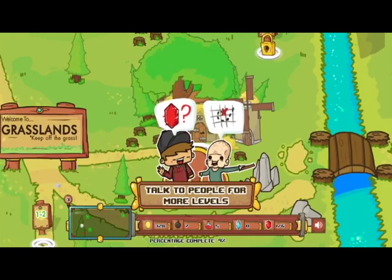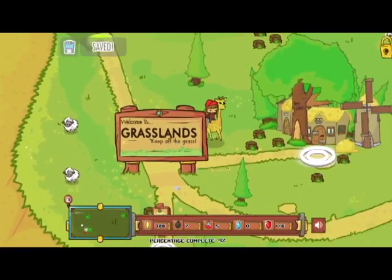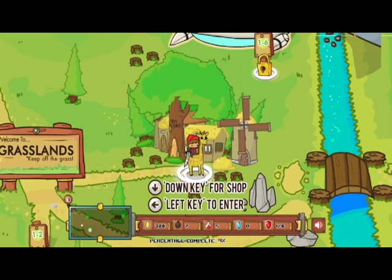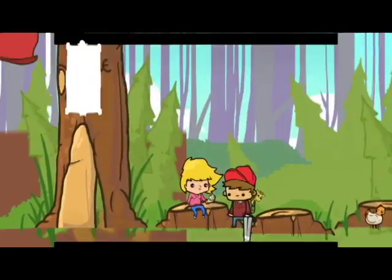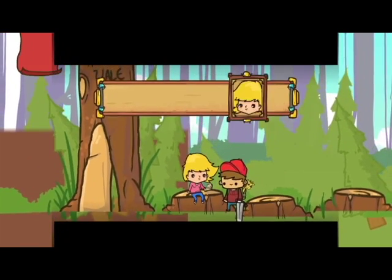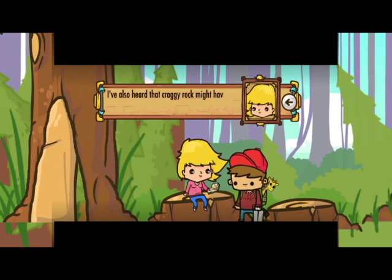Talk to people for more levels, okay, sounds good to me. Go back here and it's saving. Left key — I was hitting control, not very good at that. Wow, you did it! Don't forget you need six more to open the gate. Six more?! If you're still looking for more rubies, try talking to other people in town — I've also heard that Craggy Rock might have a ruby.